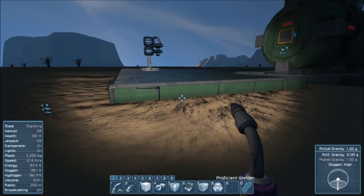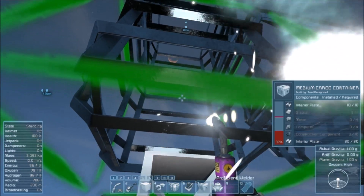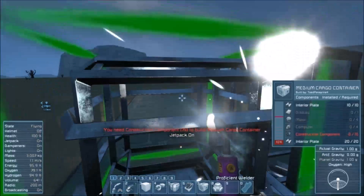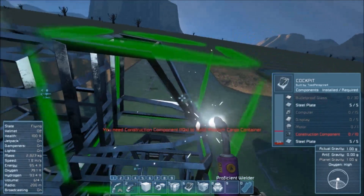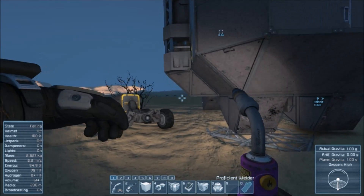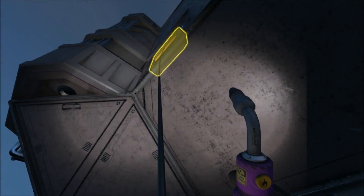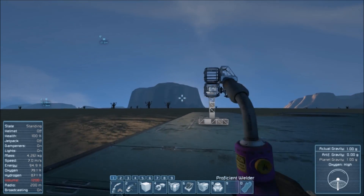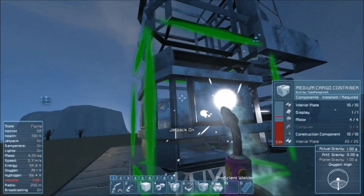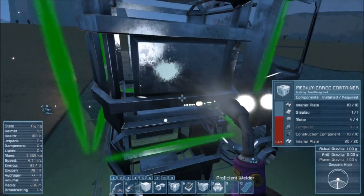We can have the reactor not go complete for a while — let's just make the other stuff for now, even though I'm a little bit nervous about that. I think we need about 10 displays, 30 bulletproof glass, and about 30 motors. Don't forget the computers — more construction components and computers.